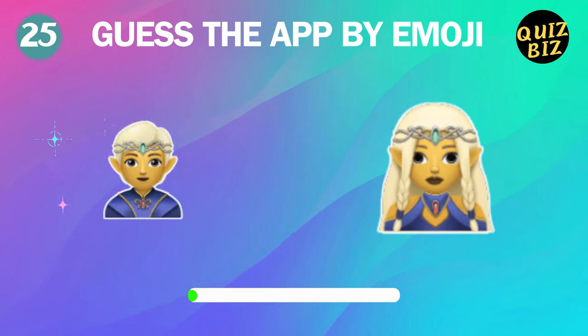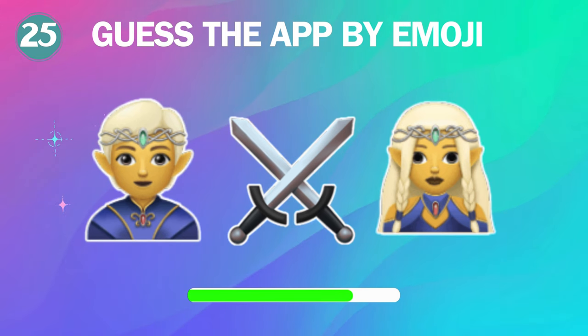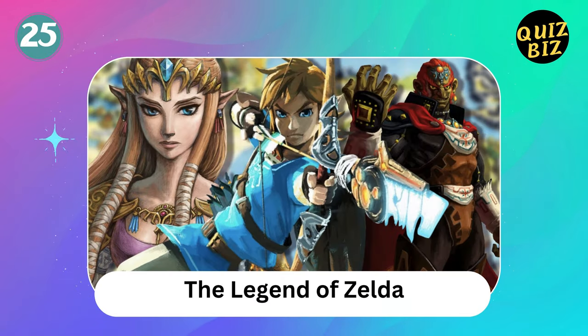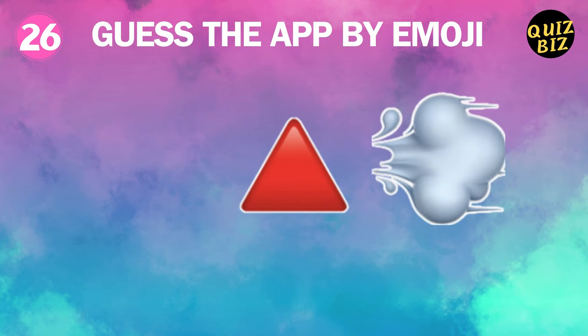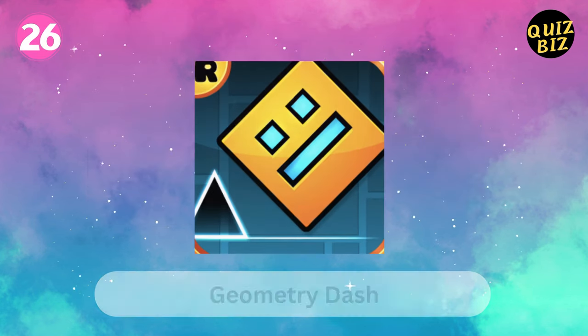25, can you guess this app? It's Legend of Zelda. Number 26, there's the emojis. What is the app? This one is Geometry Dash.